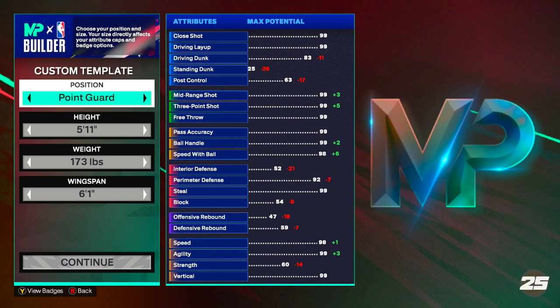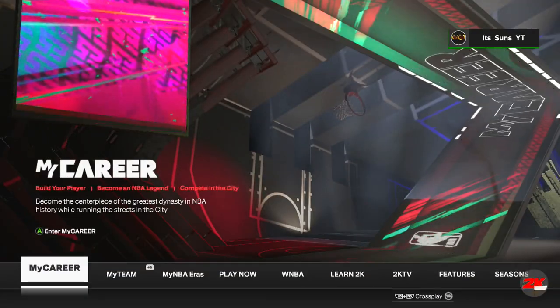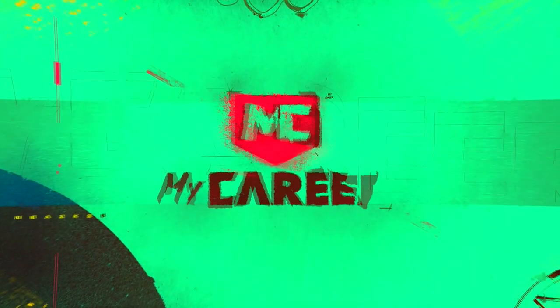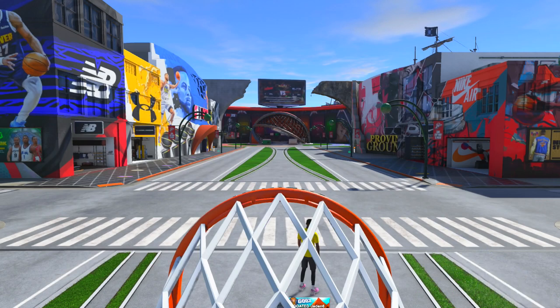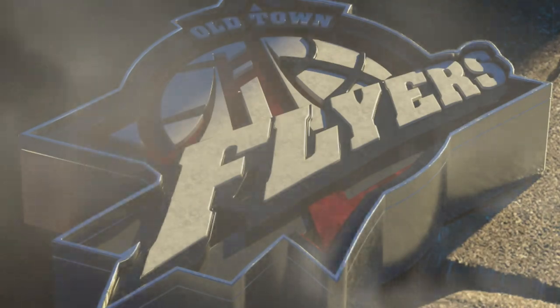Let me go back to my career to show you what your badge setup will look like to really show you how good this build is. This is the 5'11 and I'm at 99 overall. It's really easy to get your badges, especially if you already made a build and got it past 90 — you get rebirth. This is definitely the best build to make after a rebirth for sure.